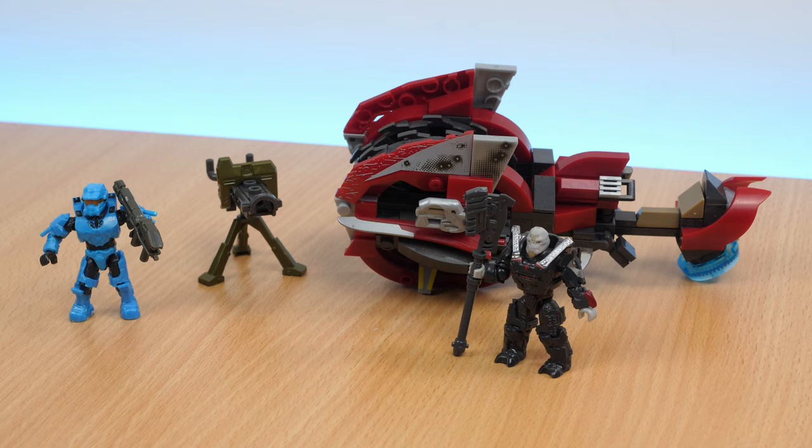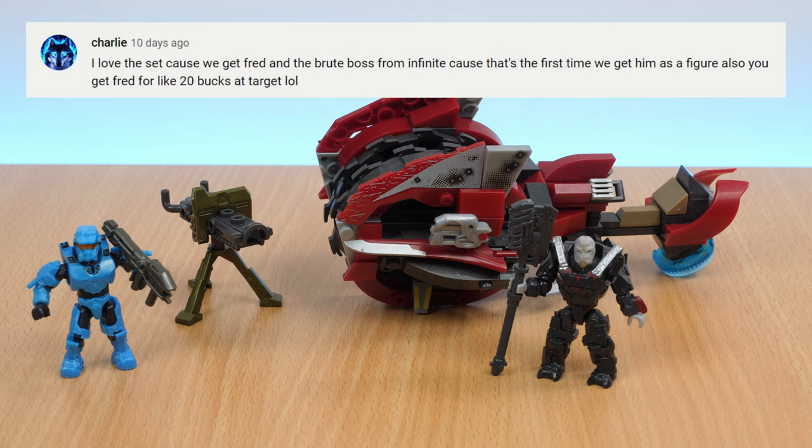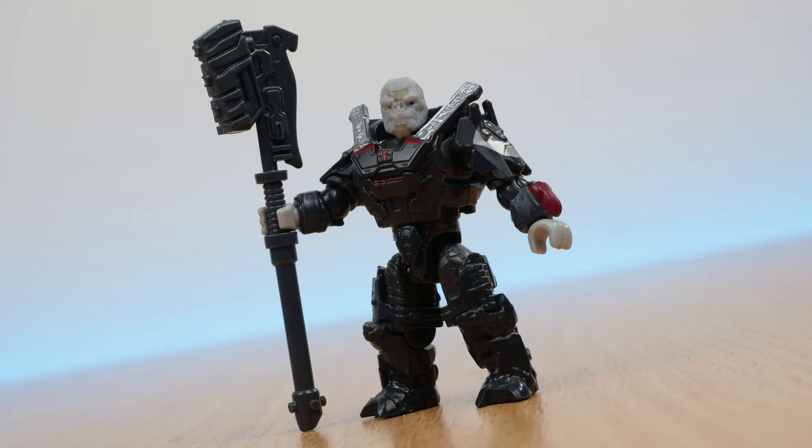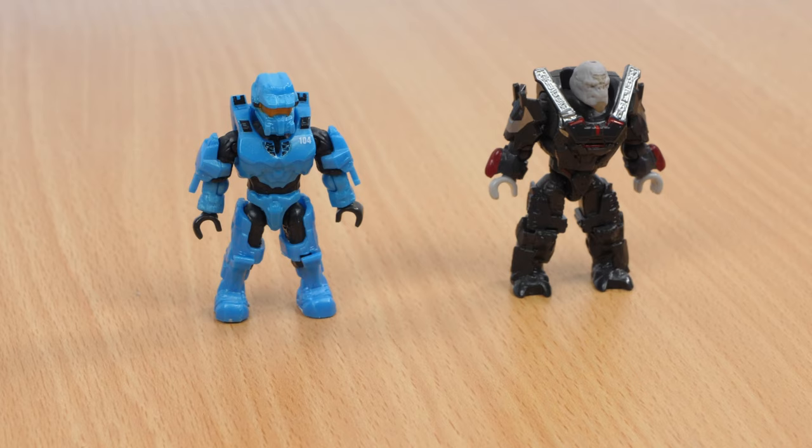Overall, I'm really glad I was able to get my hands on this set. Considering that figures in the hero line, like Fred or Esherim, can sell online for pretty much the price of this entire set, getting both of them and a vehicle together is brilliant. Esherim has some nice unique armour which could easily be used for making custom figures if you're into that. Again, I wish he had his custom grav hammer, but that's probably being saved for his heroes figure. Fred is also great, and I'm really glad he has his Spartan number, but he's such a bright blue that I can't help wishing he had a wash or panel lining added to him.